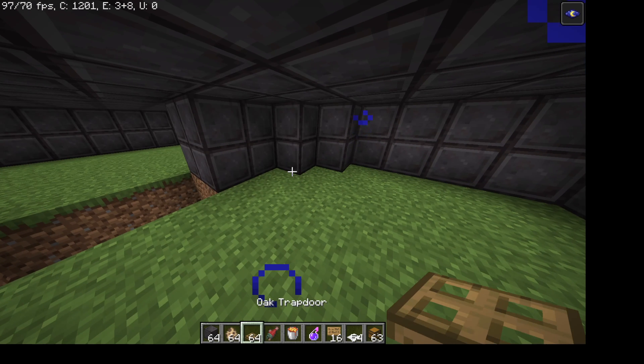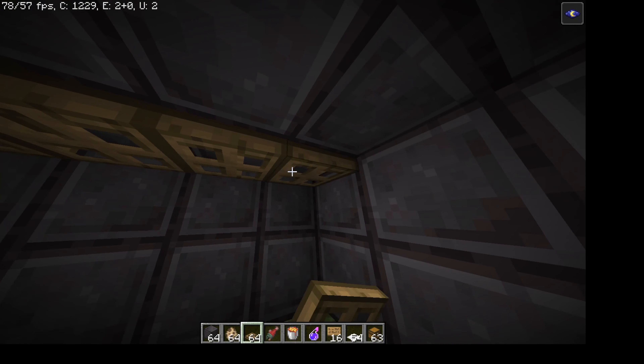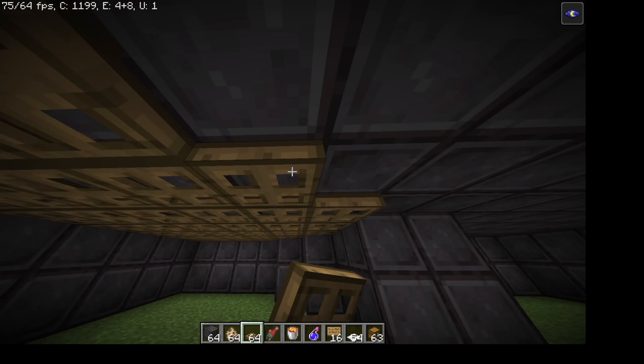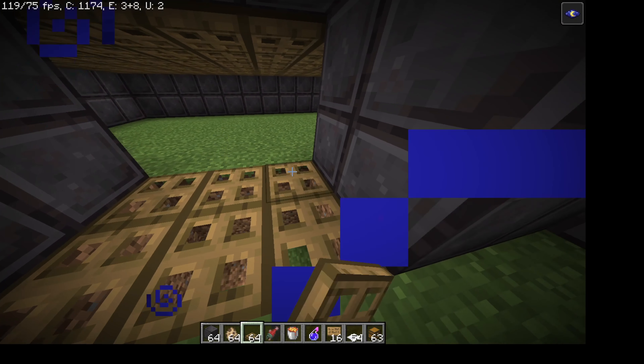Once you have that done, you're going to want to take a trapdoor and place them on the roof here. You're also going to want to place trapdoors on the bottom here.